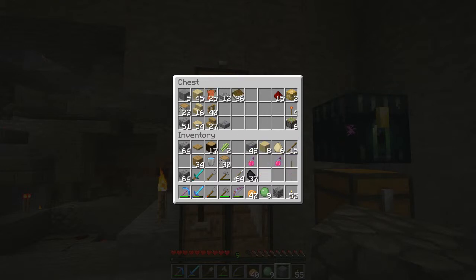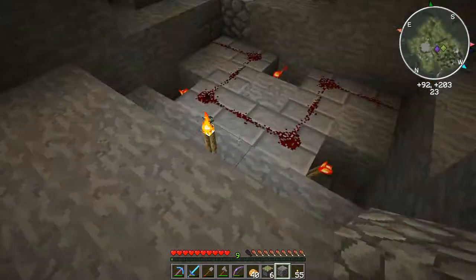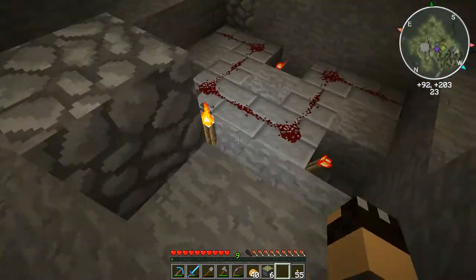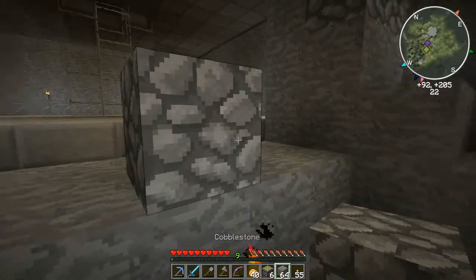Let's get rid of some of this stuff — there's my splash potions because I've been killing skeletons. Slime spawns down here all the time, which I've mentioned before, which saves us having to build a slime farm. As I said, this is the same as the door.